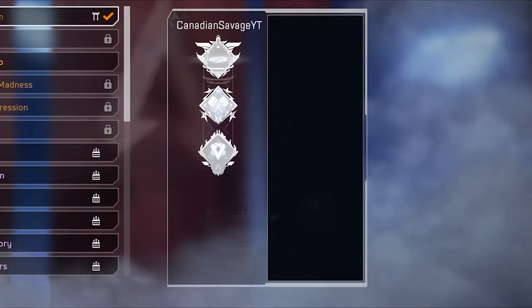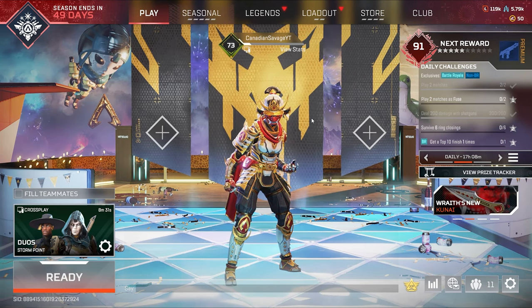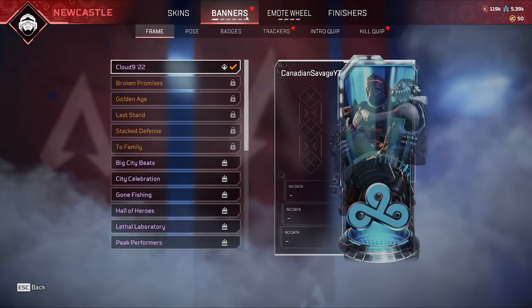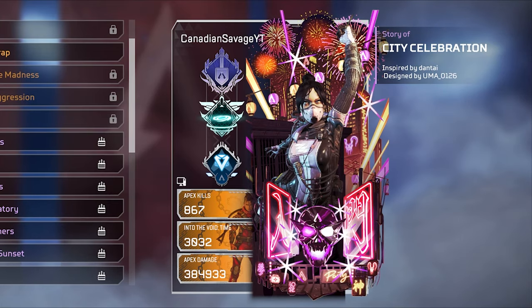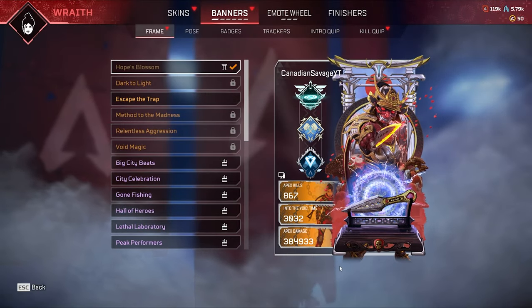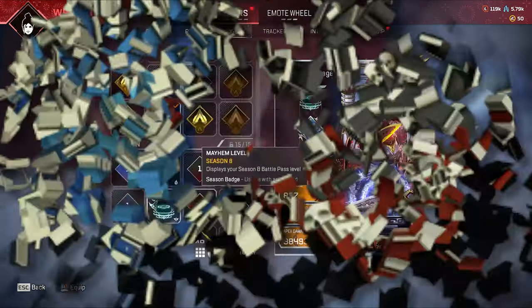Are you trying to get a sweaty banner in Apex but you don't have any crazy badges? Well today I'm going to help you bring your banner from something that looks bad to something that looks great. The first thing I want to prefix in this video is that you really don't need any crazy badges like the 4k or the 20 bomb badge to actually have a nice looking banner.